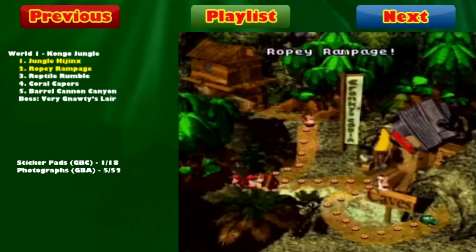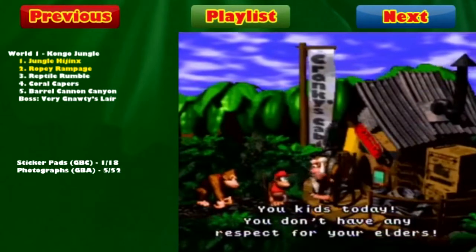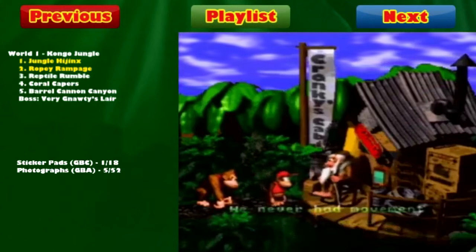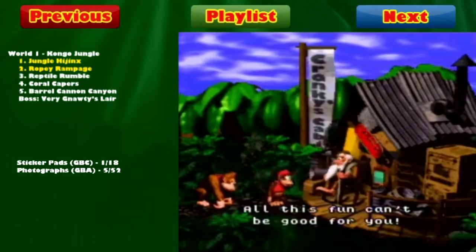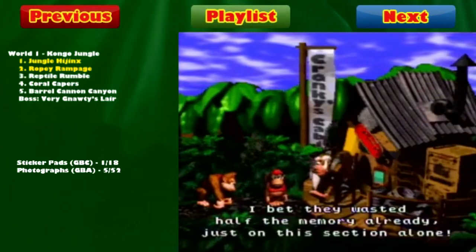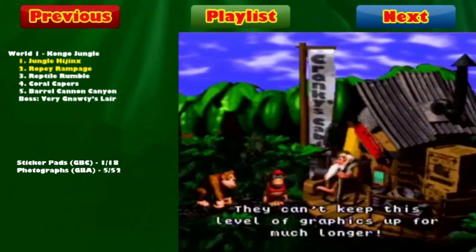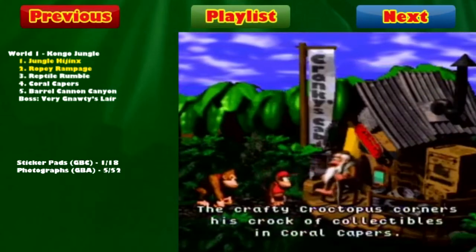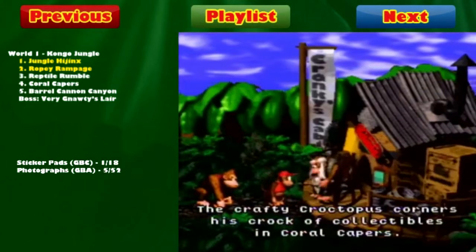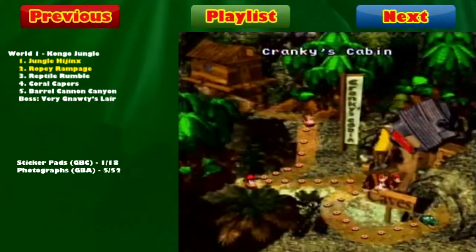That takes care of everything in Ropey Rampage, so now let's go ahead and visit Cranky Kong's cabin for the first time. In this game, Cranky Kong essentially is just here to not only harass the Kongs with his 'back in my day, games weren't played this way' sayings, but also gives you hints for how to collect some of the bonus levels. He has some special features in the Game Boy Advance version which I'll show off as many as I can. If you know the game in its entirety, there's really no other point to seeing Cranky unless you want to listen to his stories — but we've seen everything we need to see. He tells us he can jump further if you hold the run button.